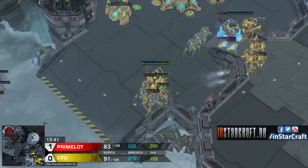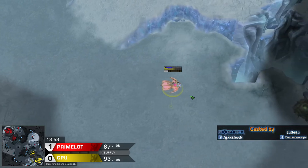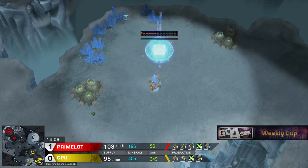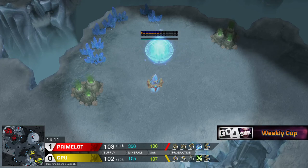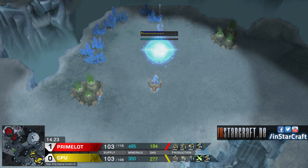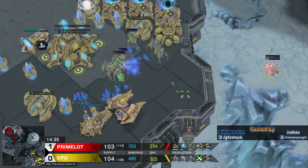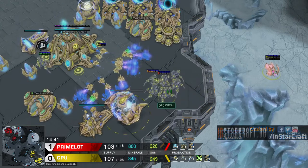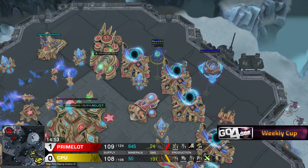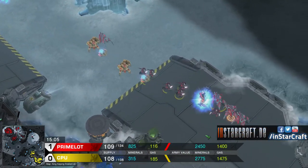CPU losing a single Stalker there, but he still has the overcharge up on his natural. That's a little bit ballsy - he's seen the Colossi and he doesn't have an answer yet, just starting on his Immortal and Archon production. If CPU moves out with the plus two, Leg Speed, and the third Colossus, this could be a pretty scary push for Primelot right now. I actually like how CPU is using fake Oracles instead of fake Phoenixes - they look so much more scary when moving around the map. He actually lured out half the army right there. Because they just thought it was a real Oracle and then he saw with his observer that it wasn't. Pretty nice - I have to remember that for my next Protoss game.